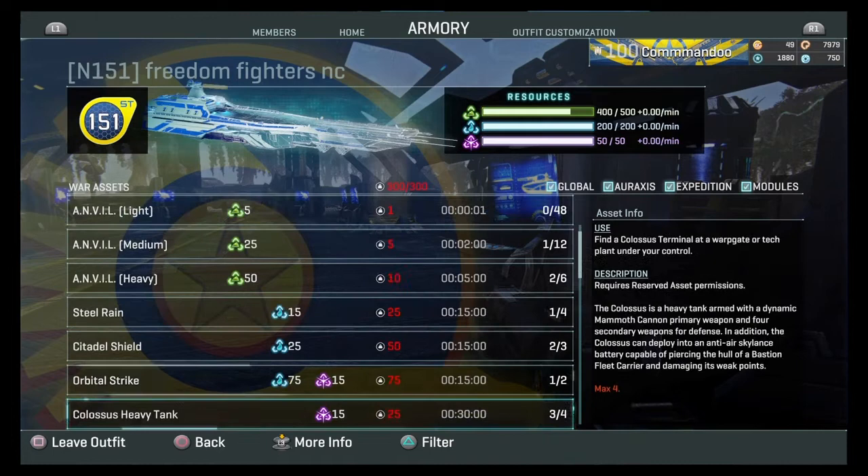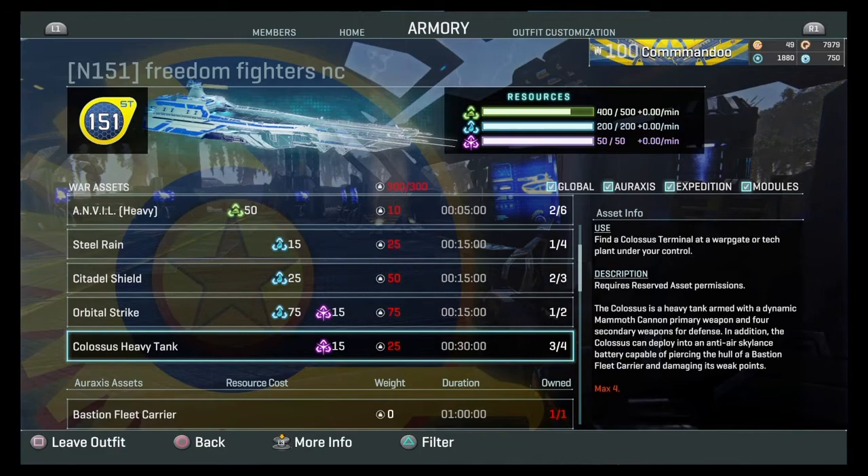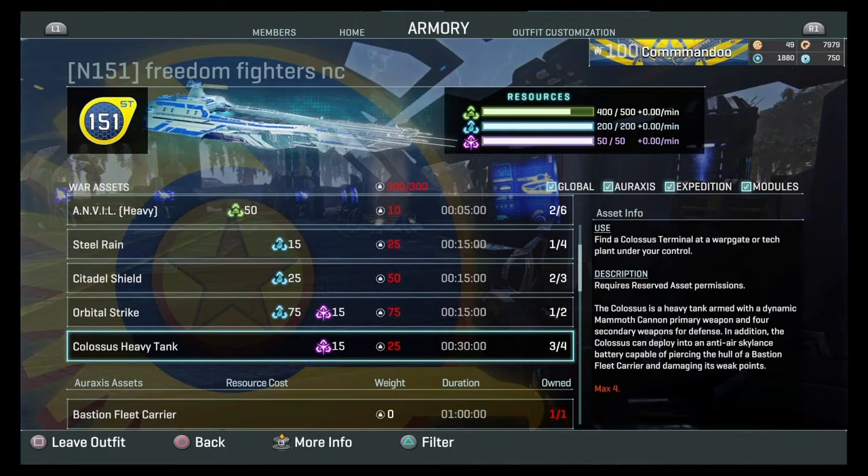You get the Colossus by: number one, you have to be in an outfit; number two, you have to be an officer or leader of an outfit in order to pull this. You can't just join an outfit and then go pulling Colossus tanks if they won't let you. Also, to craft a Colossus tank you need 15 purple resources.